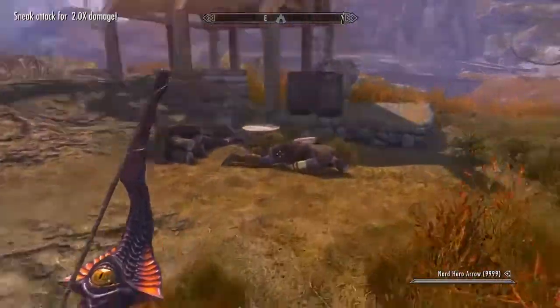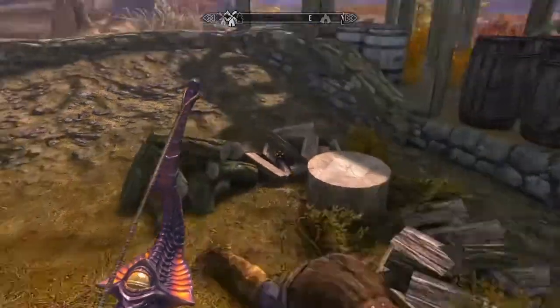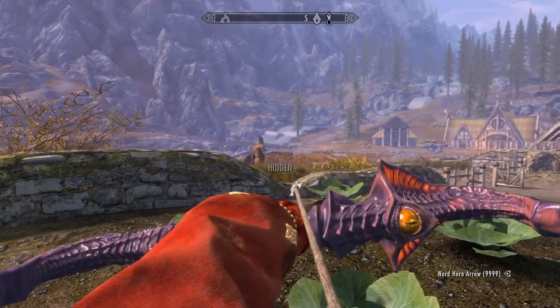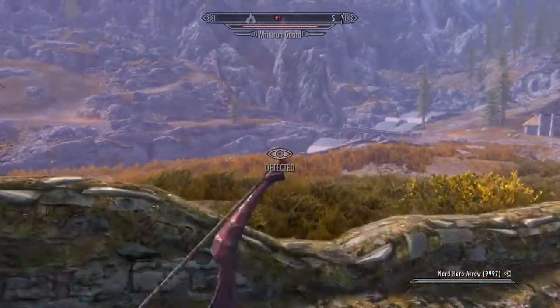One shot. Let's check — damage of 36, base damage, no upgrades. So that's all right with no upgrades and no enchantments or anything. The effect is that it randomly applies one of these effects: Frost, Demoralize, Frenzy, Drain Magicka, or Paralyze. It's almost kind of like a Wabbajack — it could do a lot of different things. I think that was Demoralize or something.